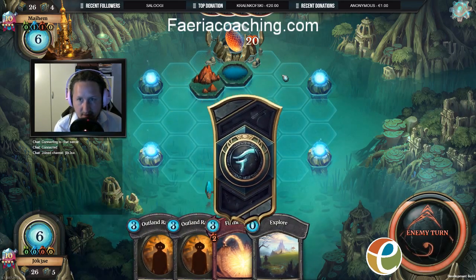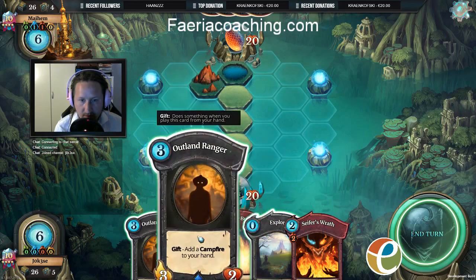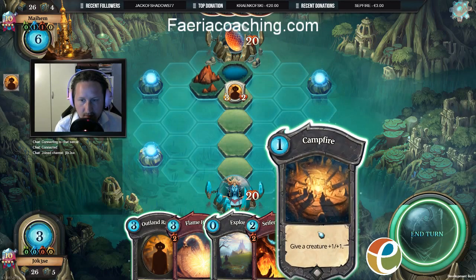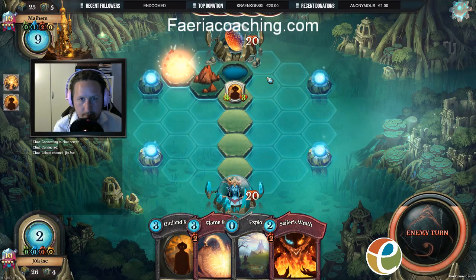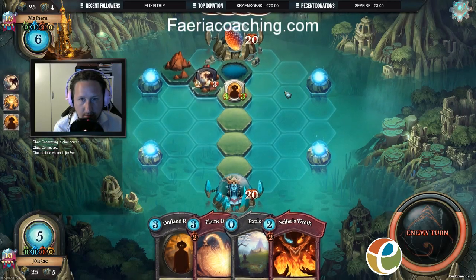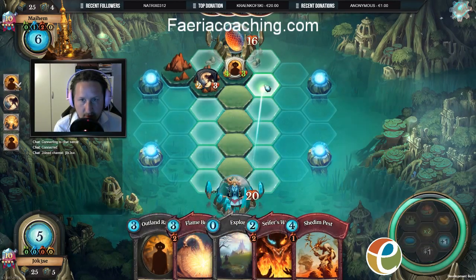My goal is to get this land spot right here or this spot here. Now this is a little bit scary — our opponent puts down a Mountain, so he could have a Cypher's Wrath. I'm considering using Campfire just to dodge that. It could still die to a Flame Burst, but at least it gets out of the range of a Cypher's Wrath. And by the looks of it, unless he plays an Elemental, I will be able to get that land that I'm desperately wanting. At this point I can just go face and drop an Explore.